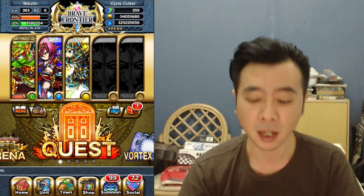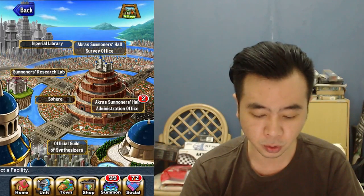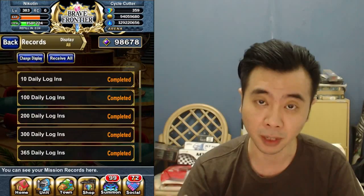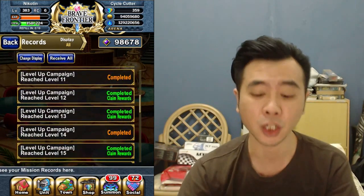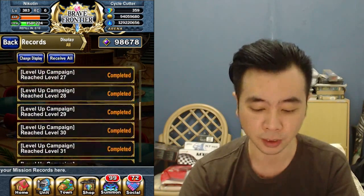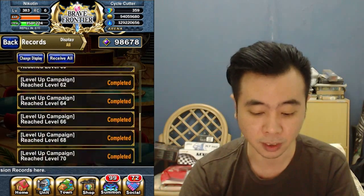If you want to see what rewards you get by leveling up, you can go to Randall, then to Cross Summoners Hall, go to Mission Records, and then go to General on the top left. You can check all the level-up campaign rewards there. I'm trying to keep this video short so you can check it out for yourself later.